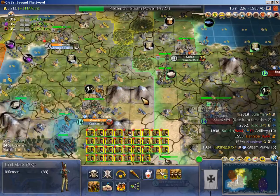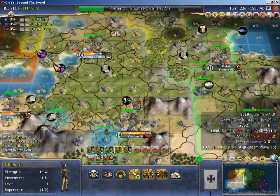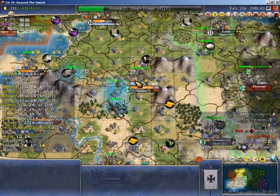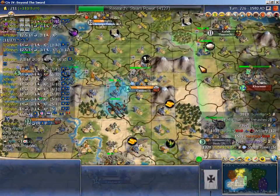To protect that rifle I'm going to drop this guy down here. Hannibal's got some forces here and that makes me nervous, so I'm actually not going to pull the rest of my forces just yet because I think I have enough to deal with Saladin.